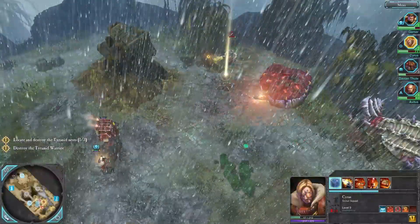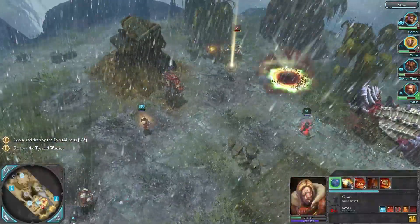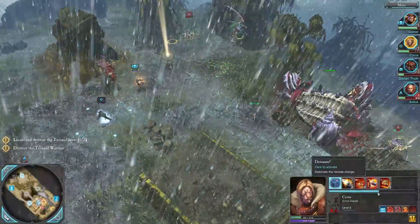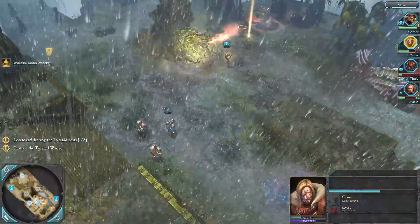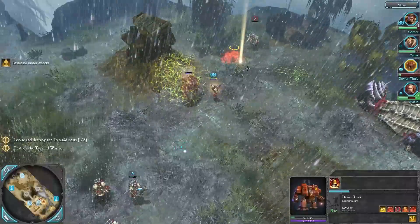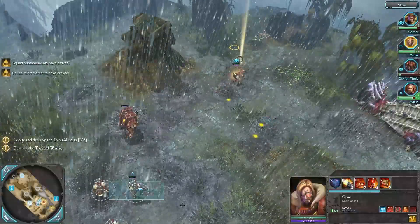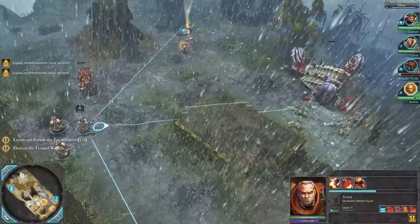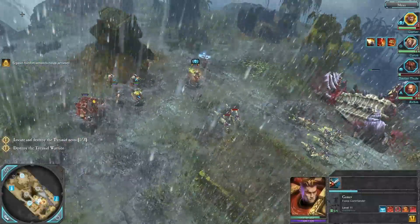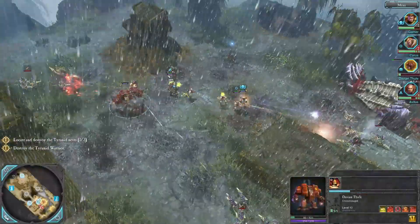Cyrus here — going to infiltrate. Set up a bomb over here. Run away. Activate that explosion. What is the chapter's wish? I think we're in range, but this must be in the way, so we'll reset up. We have engaged.